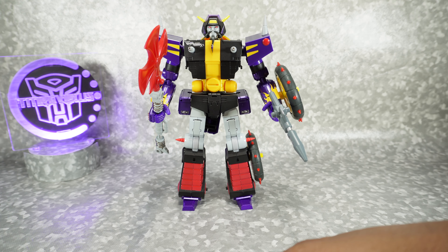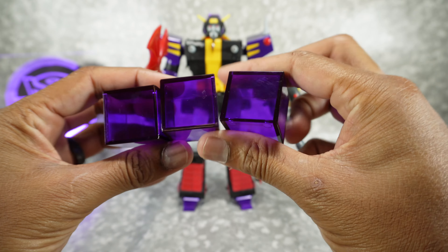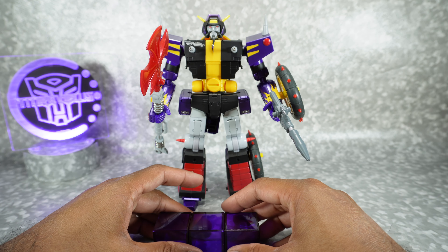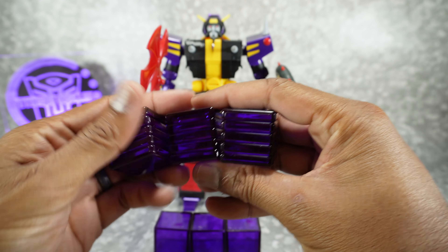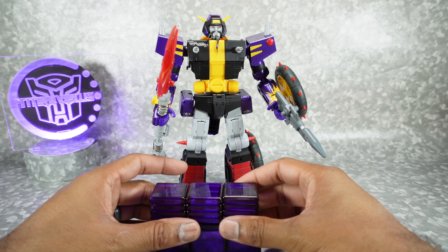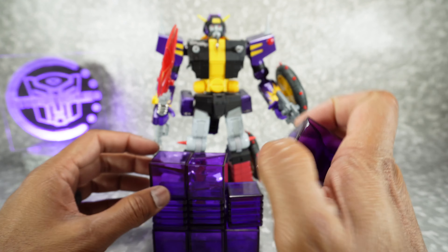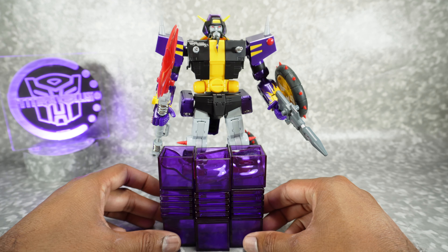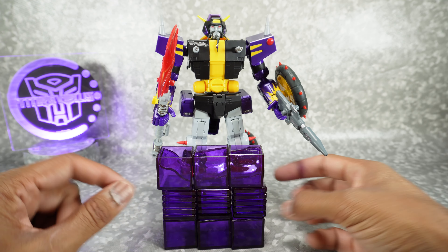You also get a bunch of energon cubes — I just thought it was really cool. You get nine of them total. You get three of these; you can pretend they're either empty or full — I'm going to pretend they're completely full. Then you get these, which are kind of like stacked and compressed energon cubes — translucent purple. Those look really good. And then you get partially filled ones. Nine energon cubes is a lot to include with a figure. It does feel like you're getting a lot here in this package. You can use these for display.